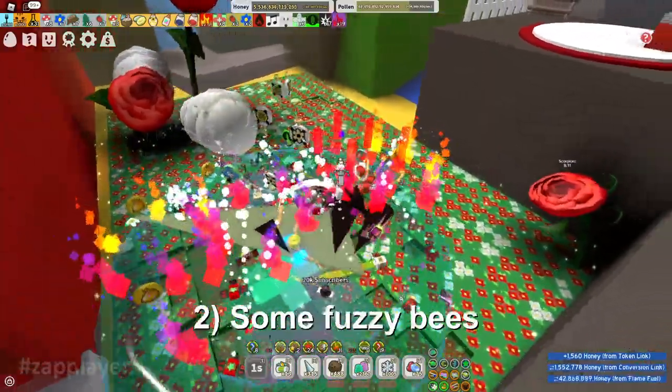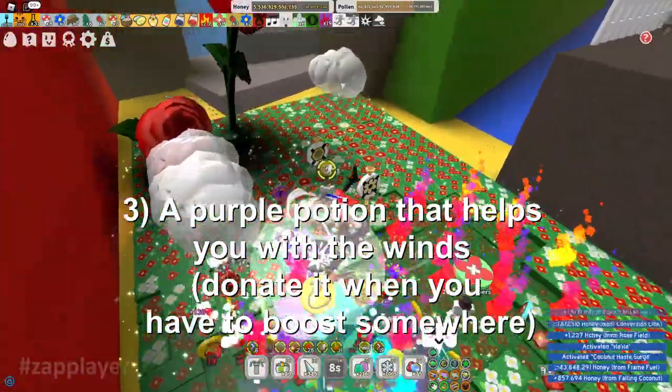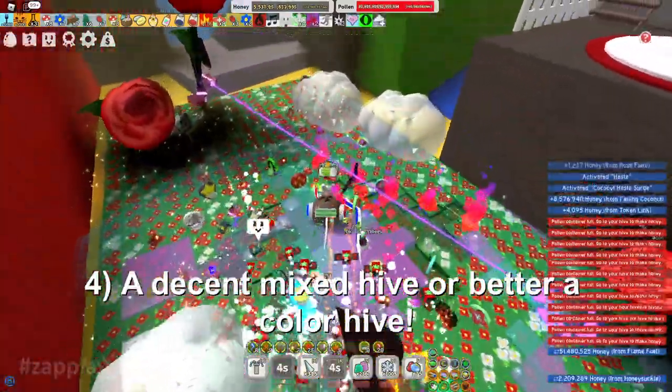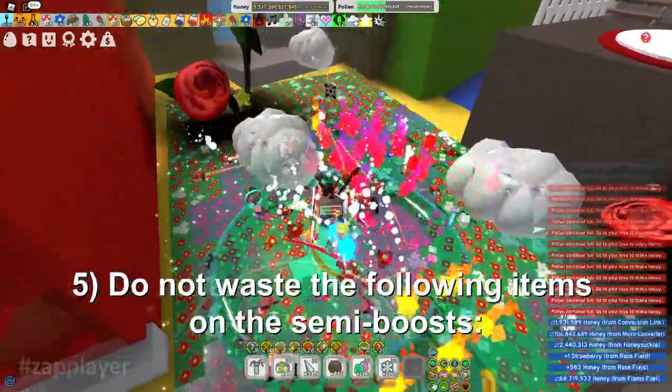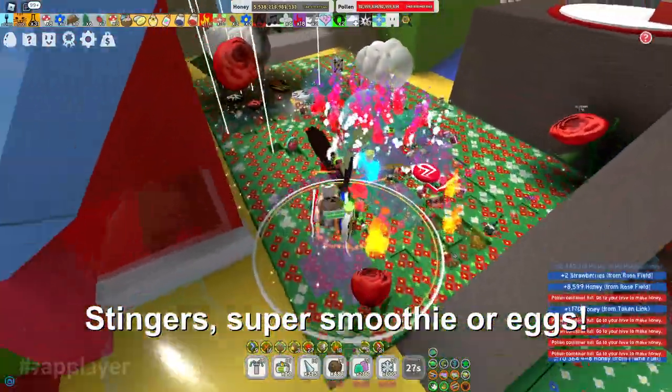1. Supreme saturator. 2. Some fuzzy bees. 3. A purple potion that helps you with the wins donated when you have to boost somewhere. 4. A decent mixed hive or better color hive. 5. Do not waste the following items on semi boosts: stingers, super smoothie, or eggs.